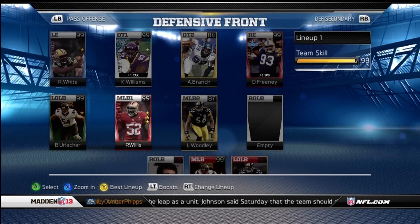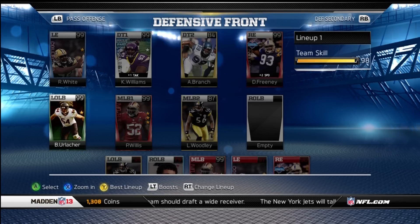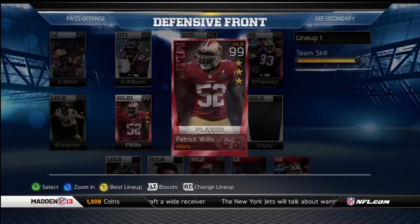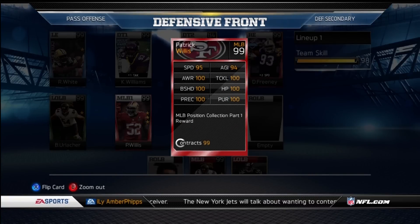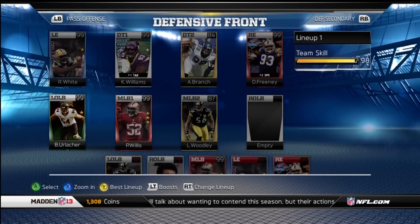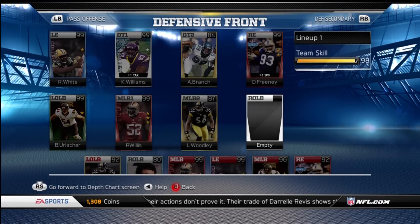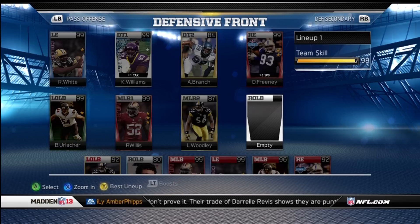This is the reward I got for doing the collection — I decided to keep the Patrick Willis. Off of doing that collection I made all my money back without selling Willis, so I just decided to hold on to him because he's an amazing card. I also have this fantasy Urlacher here — he'll probably play middle linebacker too. I'll probably pick up Suggs or Von Miller depending on who I want.